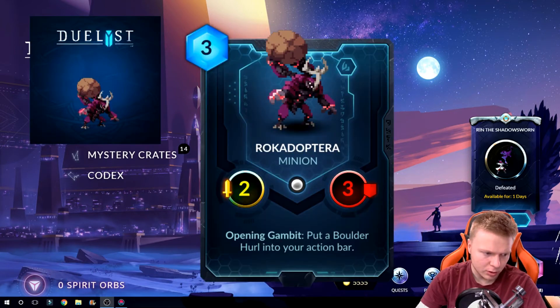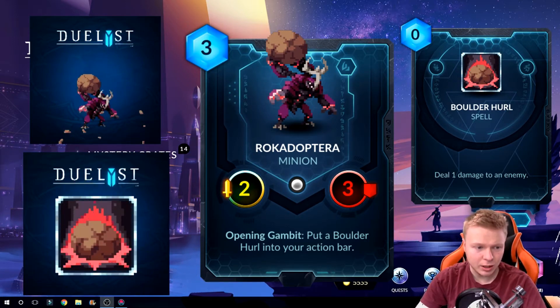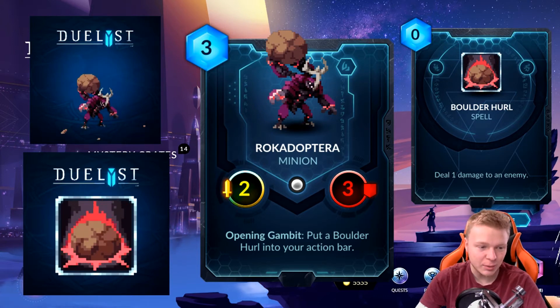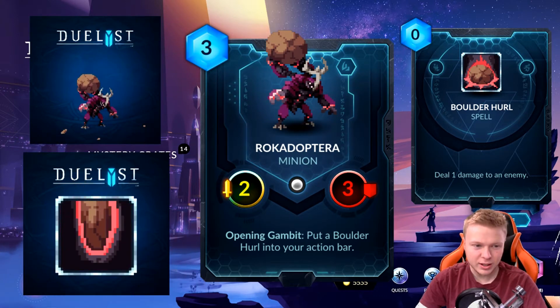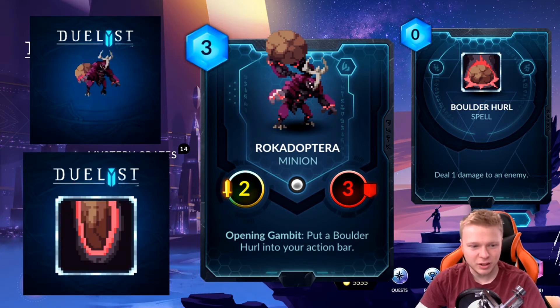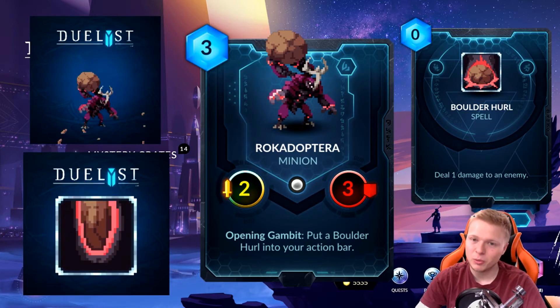The next card we're going to talk about is actually 2 cards. This card — I'm probably going to butcher the name — Raka Dope Terra. We're just going to call him Dung Beetle because that's what he is. He's a 2-3 neutral minion with Opening Gambit: put a Boulder Hurl into your action bar. Boulder Hurl is a 0 mana spell that deals 1 damage to an enemy — basically just a Blood Tear Alchemist effect. I think this card is pretty cool. I don't think it's overpriced. I think it's right where it needs to be. If this was 2 mana it would be crazy — like a Blood Tear Alchemist with a bigger body, and you can still ping something off with the spell in your hand. You don't have to play it that turn.